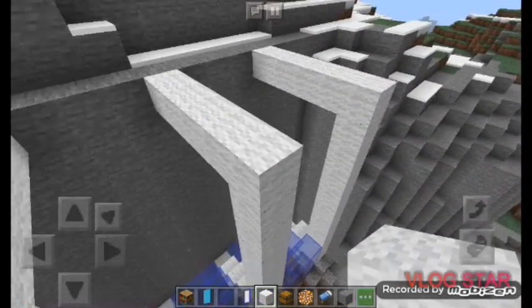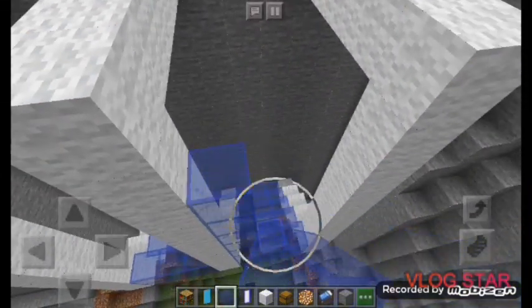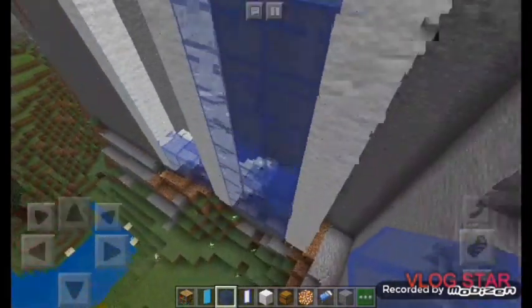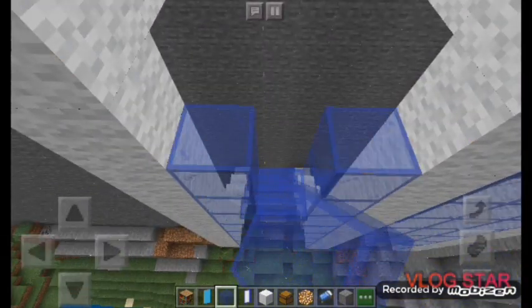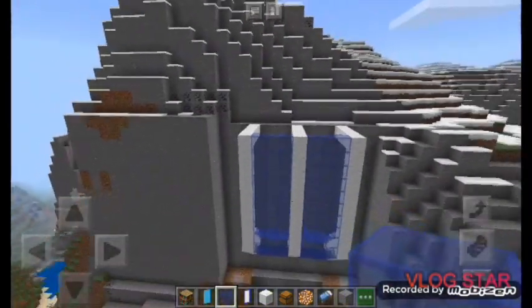Once we're done with that, we're gonna finish and join up these spaces and then come straight up with blue stained glass. Make sure you go ahead and check out DCNation's videos — he's so amazing. Once you finish doing that, I'm gonna need you guys to just come straight up with blue stained glass, just like that.